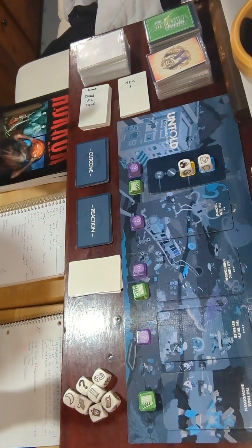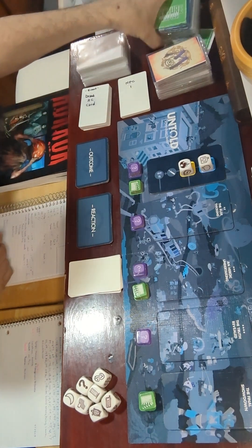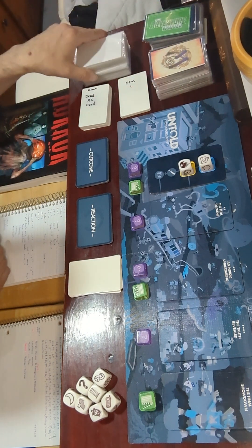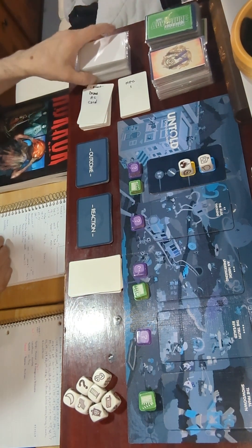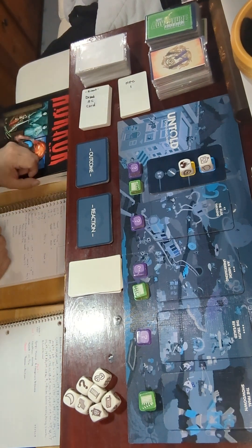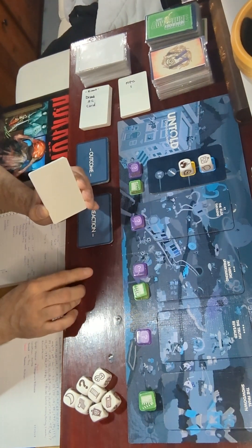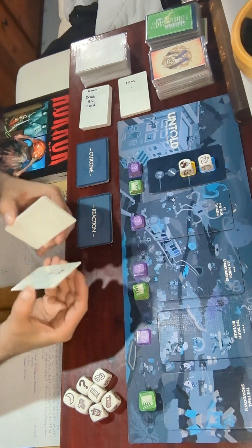To explain the rest of my method: I'm mostly using the Adventure Crafter card deck, the Mythic card deck, and the GM's Assistant card deck. These are for random events, descriptions, or whenever I need help. I've also made some cards myself — I'm using a custom event deck, and one of these cards represents my character.